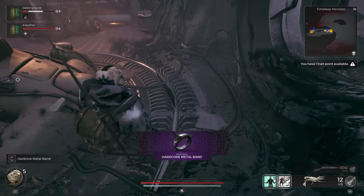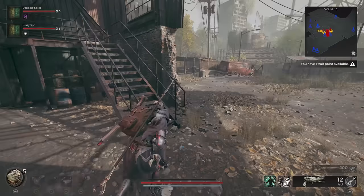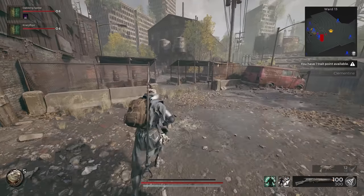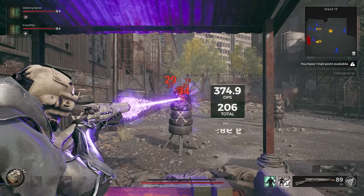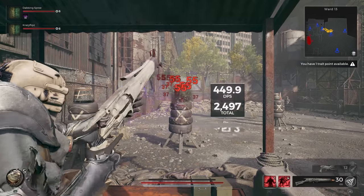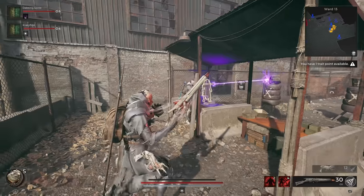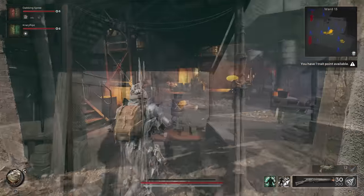The only downside to the Plasma Cutter is that it is considered a boss weapon, and so requires Luminite Crystals to upgrade. It easily makes up for this with its massive damage output, dealing over 400 damage per second at base level. And at upgrade level 5, with its unique mod activated, the Plasma Cutter is capable of dealing over 1000 damage per second.